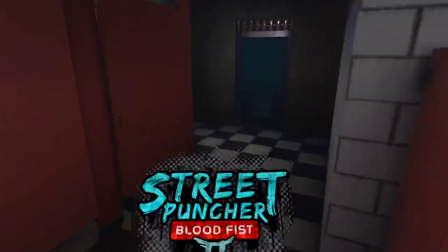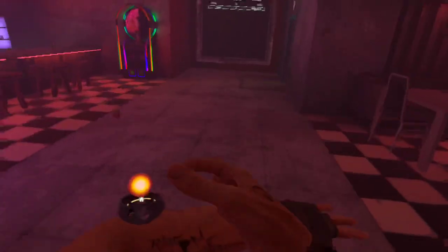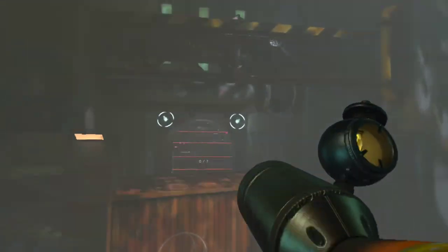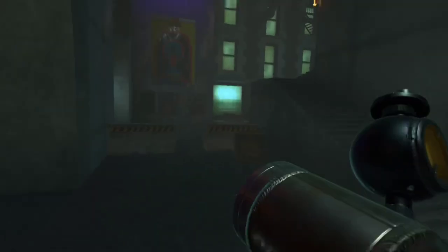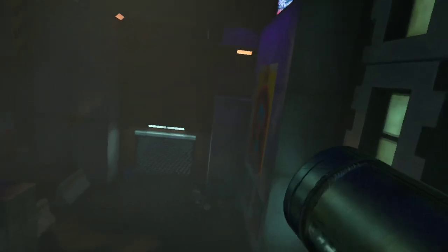Okay, there we go. Load in Street Puncher. Going to stay as Ford, though you can use anybody. Now, I'm going to use the Nimbus Gun just to get there quicker. In case you don't know, you can use B when you're holding it in your right hand to noclip with the Nimbus Gun.